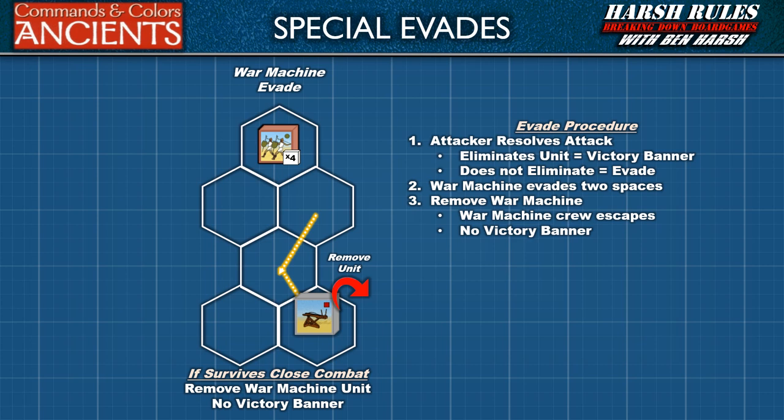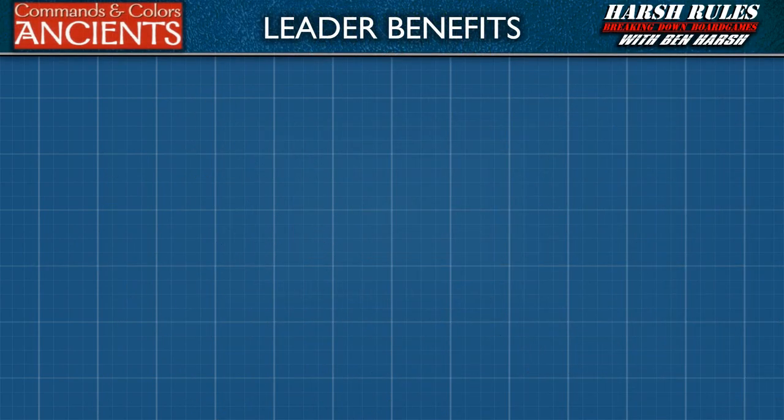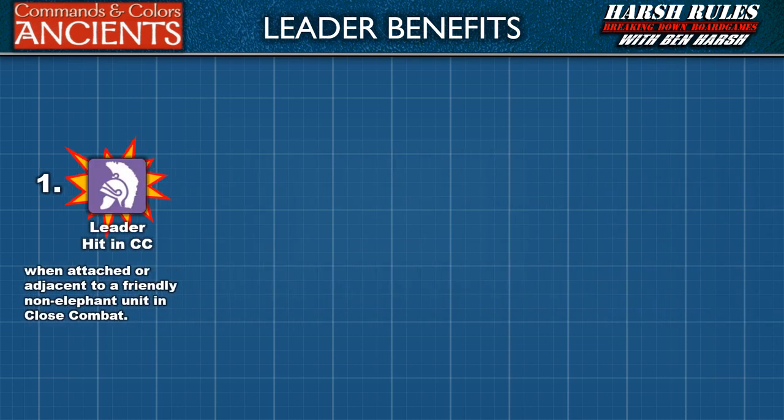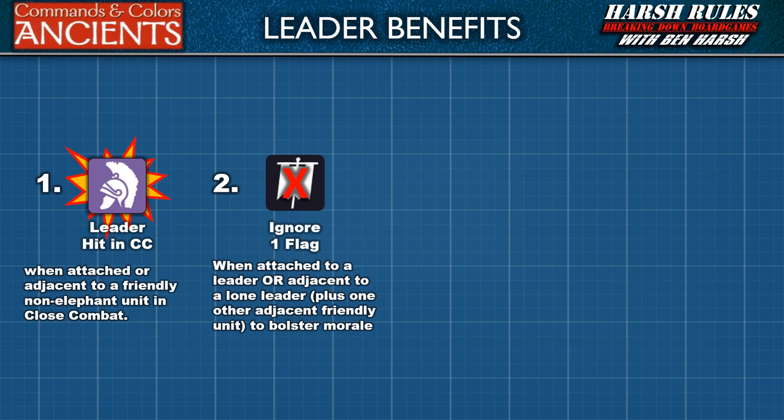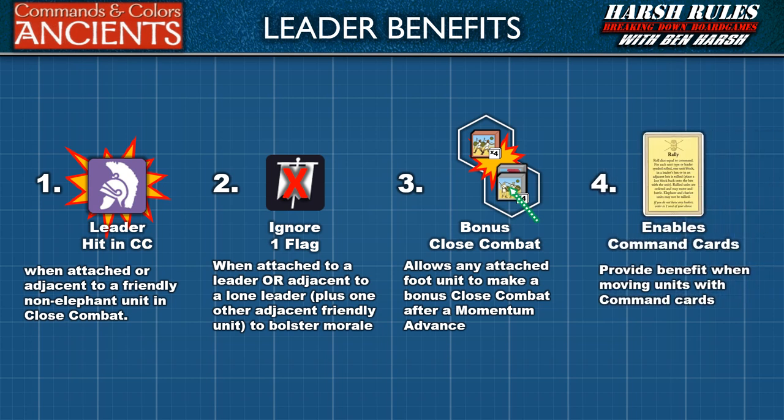Next, we're going to discuss what happens when a leader evades as well as their other special abilities. Leaders provide units with a number of benefits. First, when attached or adjacent to a friendly non-elephant unit in close combat, all leader die results equate to a hit. Second, when a unit is attached to a leader, or adjacent to a lone leader plus one other adjacent friendly unit, this bolsters morale and allows that unit to ignore one flag. Third, a leader allows any attached foot unit to make a bonus close combat after a momentum advance. And finally, leaders enable the use of several command cards that provide benefits when moving units.